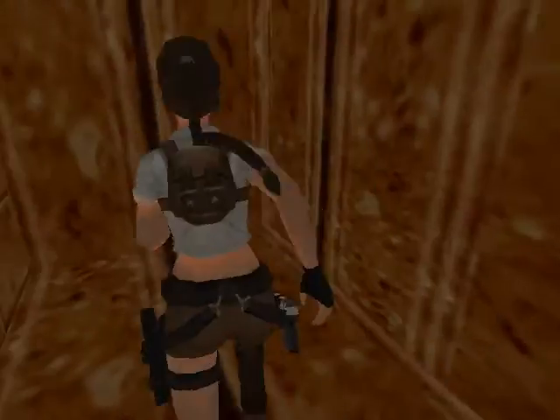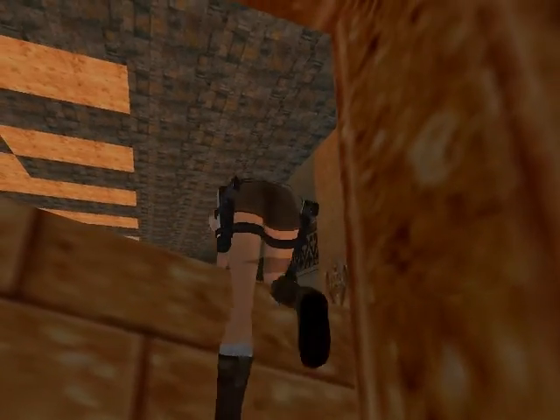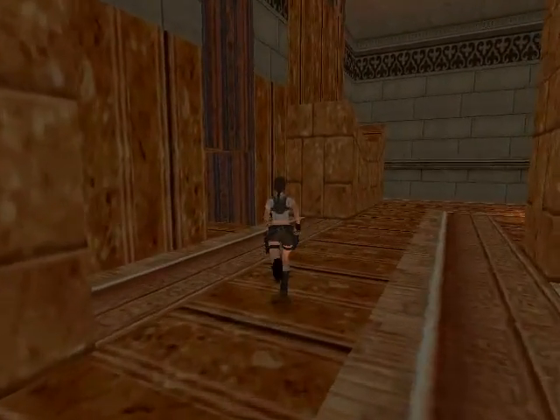Welcome back, this is part 2 of Tomb of Ramesses. We've just pulled that lever. We've got to get back to that room now. This annoying room with Wilbur — coming back here later on.